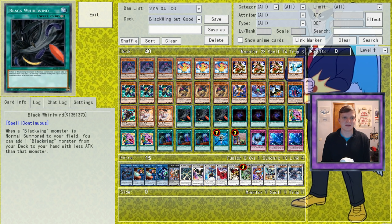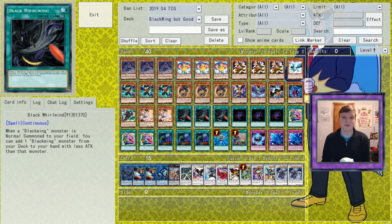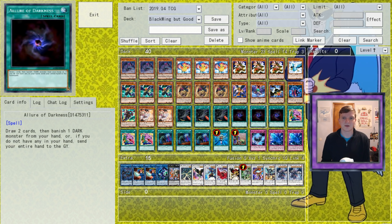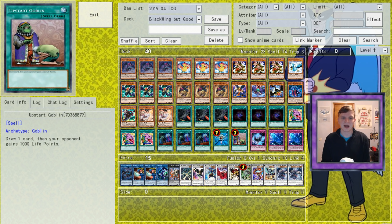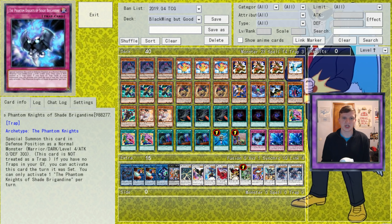We're on both Phantom Knights and 2 Ash Blossoms. For spells, we're on 3 Black Whirlwind, which is still absolutely bonkers — a non-OPT searcher that often nets you 4 cards over the course of a turn. That's followed by a Lure of Darkness, which both helps find and set up Ouster, 3 Desires, 3 Called, 1 Reborn, and 1 Upstart. For traps, we're on 2 Fogblade and 1 Shade Brigandine.